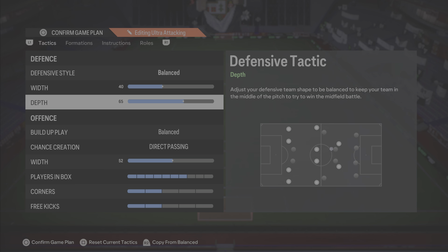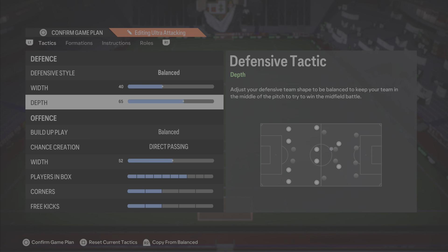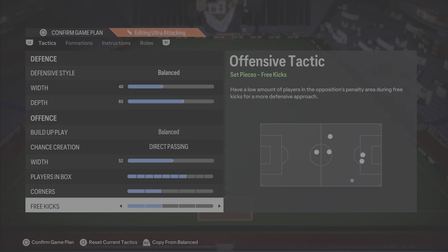Stay tuned to watch the instructions to see how that works. We're going to jump straight into the tactics: it's 40 width, 65 depth, balanced, direct passing, 52 on the width again, 7 in the box, 2 from 4 at corner, 2 in corners, 2 at free kicks.